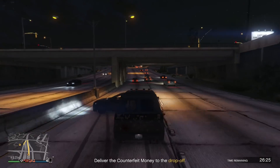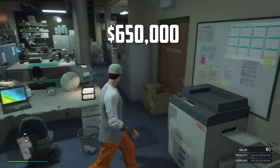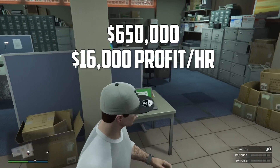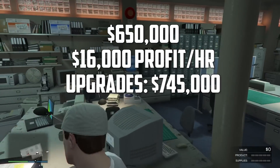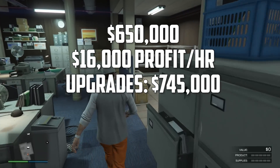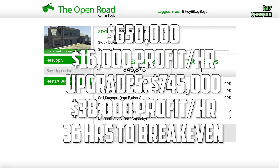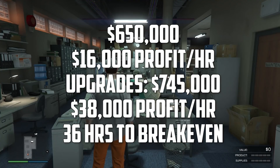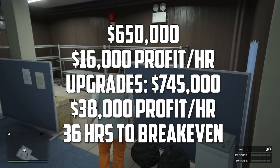Now for the stats. The cheapest Document Forgery office is $650,000, earning around $16,000 profit per hour — that's after utilities and staff costs. With the staff and equipment upgrades costing $745,000, profit increases to $38,000 per hour. That's better, but it would take 36 hours just to break even. Even then, $38,000 an hour is not great. My advice: do not buy the Document Forgery office.